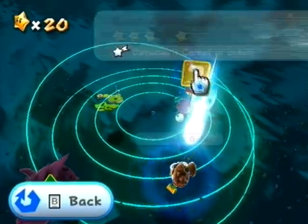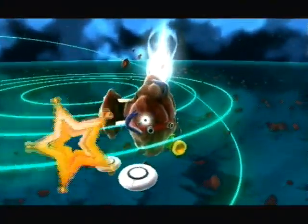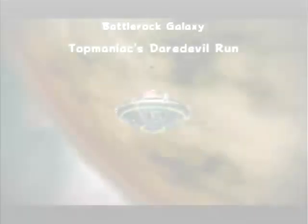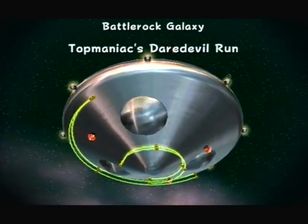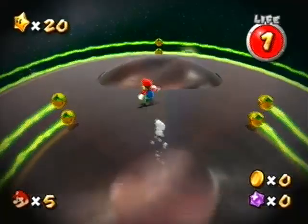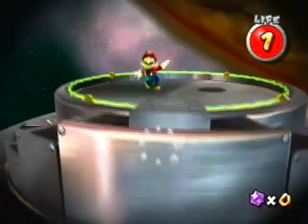I was gonna do this unknown galaxy, but it seems we have a daredevil comet that I would like to knock out. The white comets are daredevil comets. The cool thing about the Daredevil run is that they basically throw you where they want you — if it's a boss, which it usually is, they'll just throw you where the boss is. I only got hit once, and it was a way I didn't even think I would get hit, so that just goes to show this should not be a challenge at all.